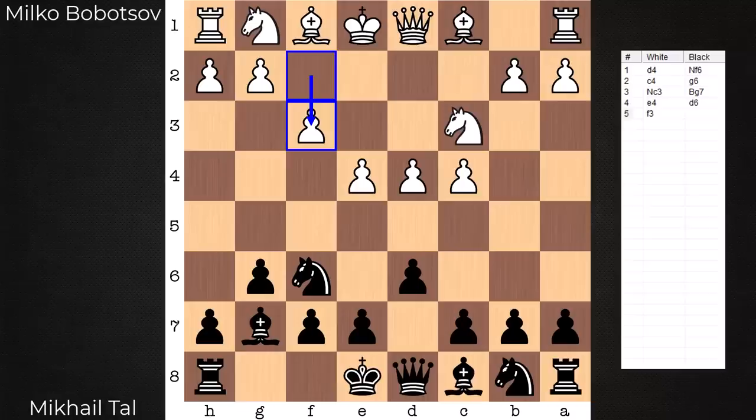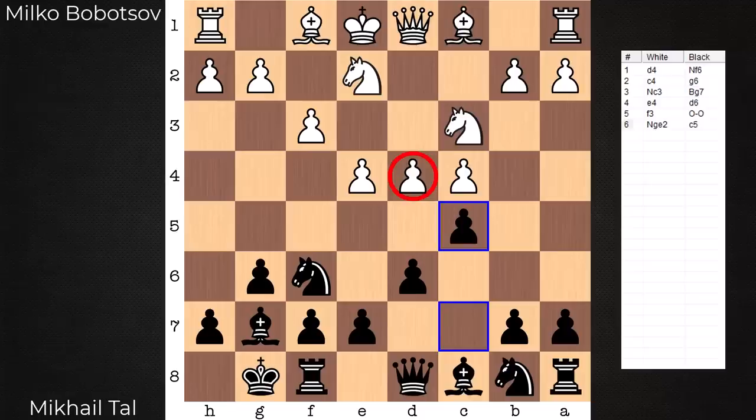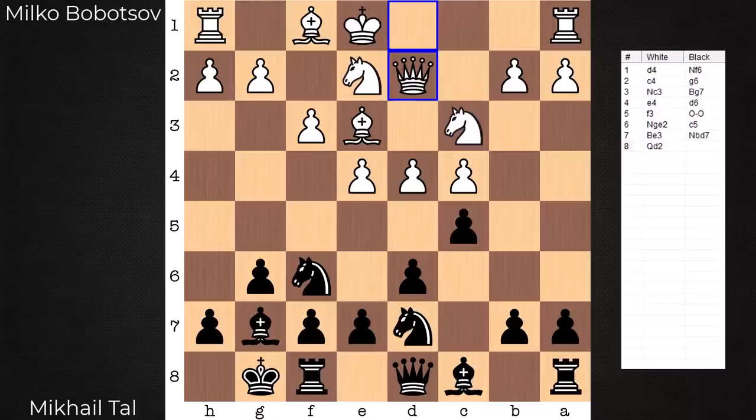Sämisch variation. It's on move 6 where Tal puts pressure on the weakest square in white's camp — d4 as a whole. Additional defense of that: Knight d7, queen d2. Pop quiz: how would you react as black here?